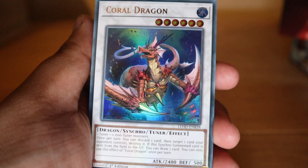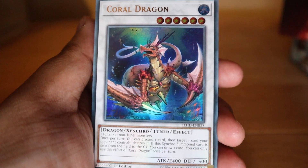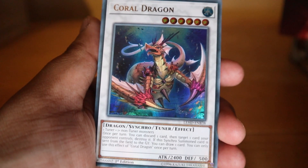I've also got a Junk Warrior deck from 2008 that I purchased recently, so we'll take a little look at that. But for now we're gonna look at the Coral Dragon, which is a six-star synchro monster — a synchro tuner — so you can use this one to synchro summon another card.